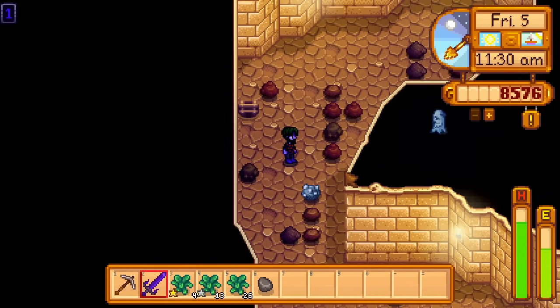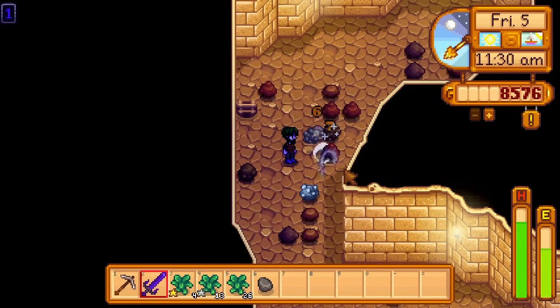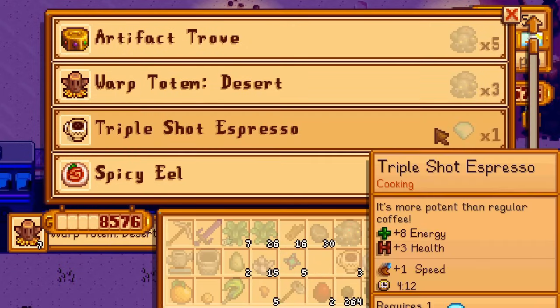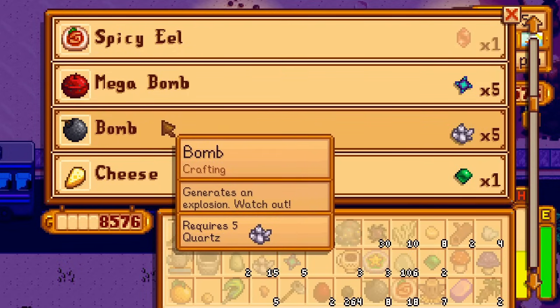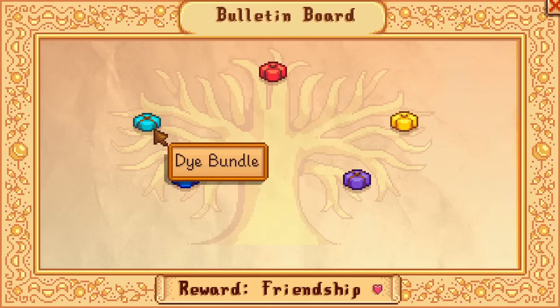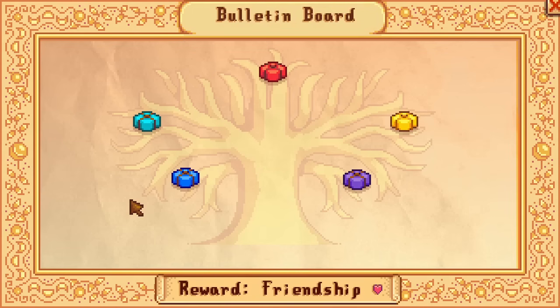I do this by entering and leaving floor 1 of Skull Caverns, as I only care about the monsters and not descending levels. After a day farming carbon ghosts, I have enough materials to buy 7 desert warp totems, plus 8 bombs and 2 jades for future runs in Skull Caverns. The last thing I do is submit the orange and apricot to the artisan bundle, and the duck feather to the dye bundle.